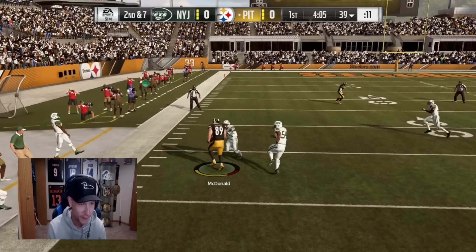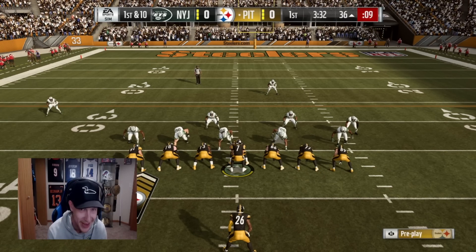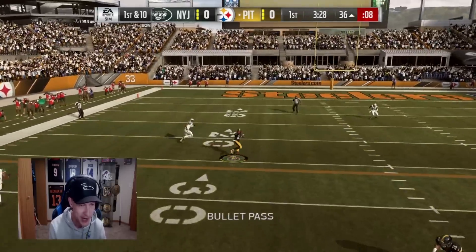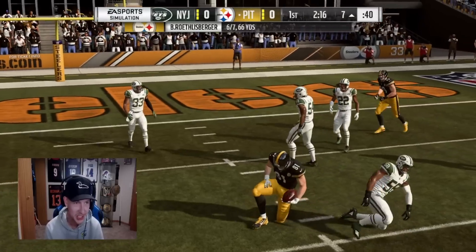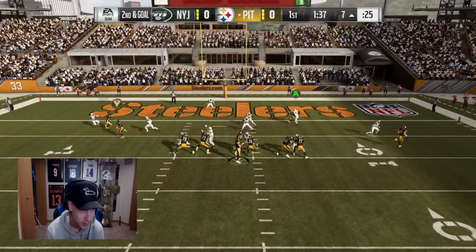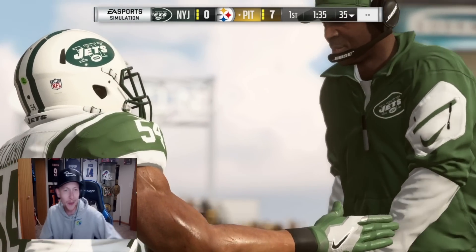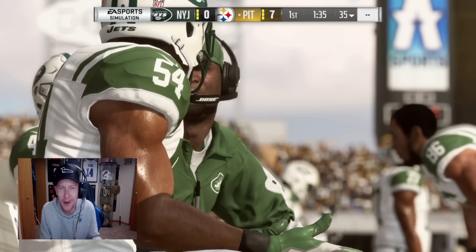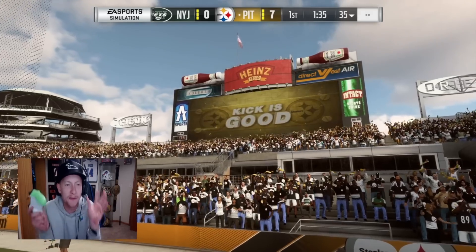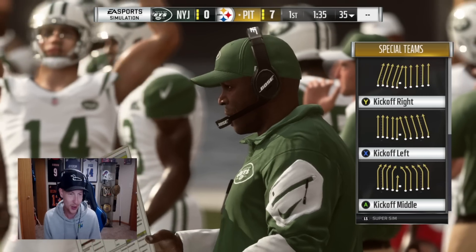Tight end attack never fails, baby. This squad is crazy — we got AB, Le'Veon Bell, Juju, Ben, they're all back. AB baby, let's go! Is that Jesse James? There's AB — touchdown! Well, that's it for Madden 19. Off of that little bit of playing, it really didn't feel that bad. The only major flaw I noticed is how the juke and the run are on the same stick — that was just dumb. But otherwise, that was pretty fun.